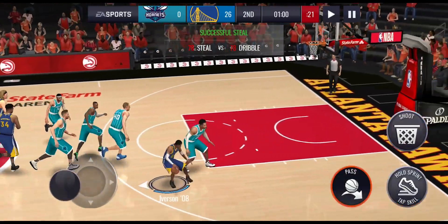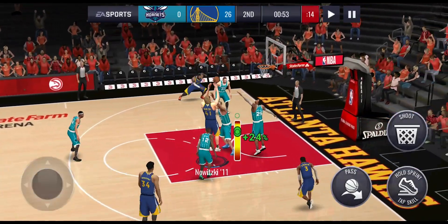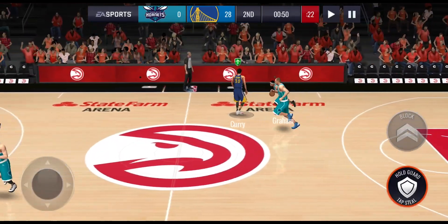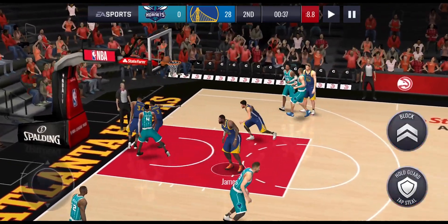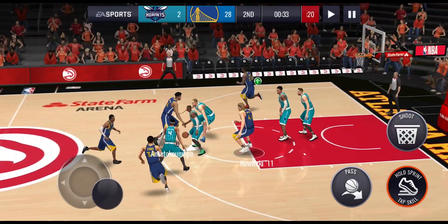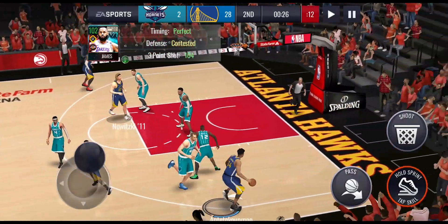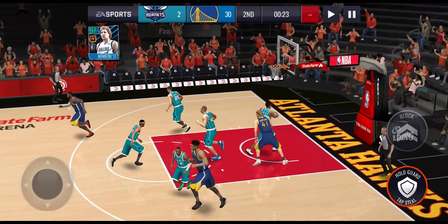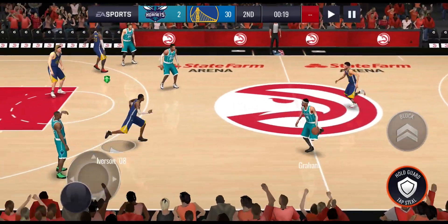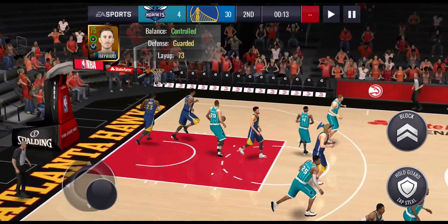We get another steal. Let's play it up to Dirk Nowitzki — spin move into the paint, he's going to make that one. He's got a fairly low inside-the-paint shot but makes it comfortably — up to 28 points now. They make their first bucket of the whole game. Let's play it out to LeBron James for three — bricks that one. We get the alley-oop through to Dirk. They've only scored four points this whole game, which is pretty good.